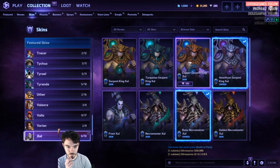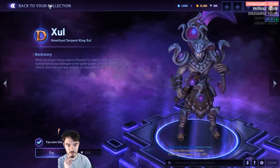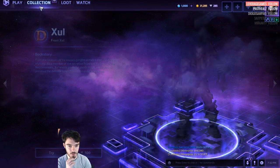Zul. This is owned. This is actually new — Amethyst Serpent King, so it's a different coloration. Then we've got the Master skins. Frost Zul — this is new as well, like a blue-themed Zul.